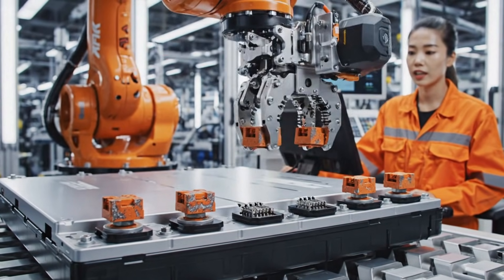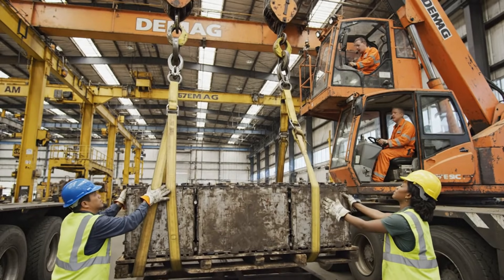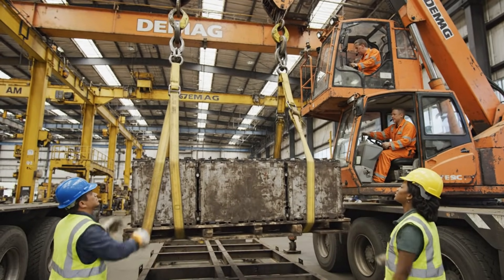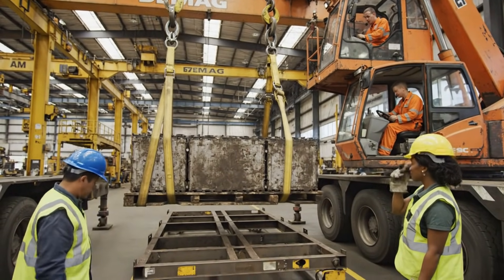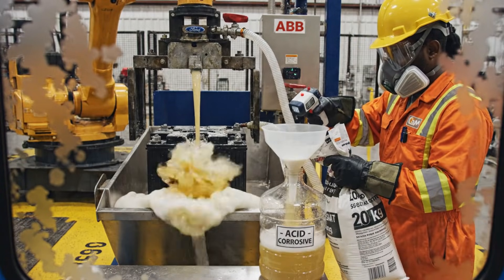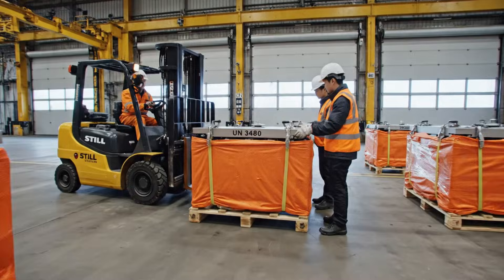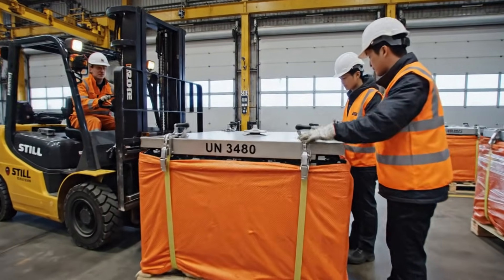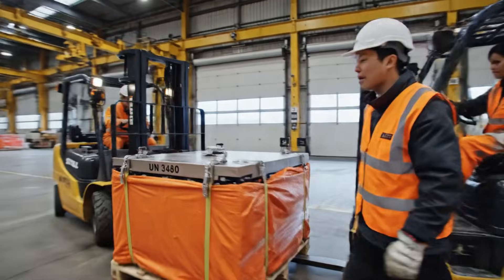Two more Model Y packs ready for the 8 o'clock lithium truck. Connector release clean, no arcing today. Good pack, coming over. Clear below. Flow stopped — looks like only 1.8 liters today, less than yesterday's diesels. Pack six sealed, total weight 1,080 kilos. Ready for the 08 container to Redwood Materials. Bringing it to bay 4 now.